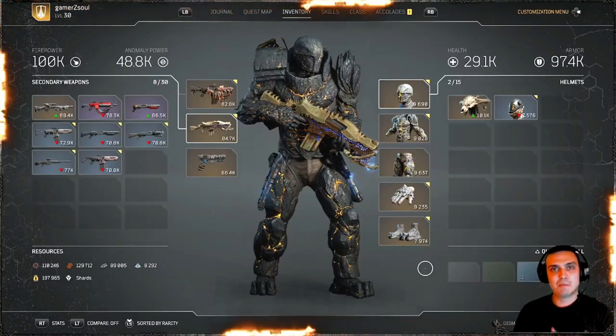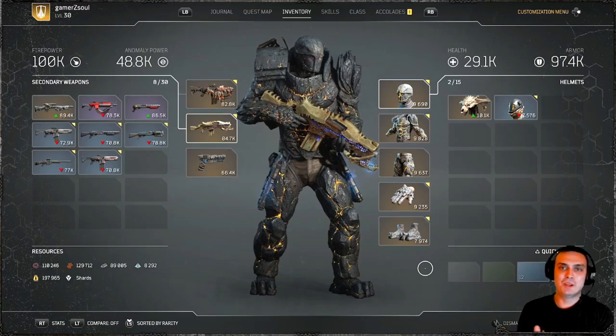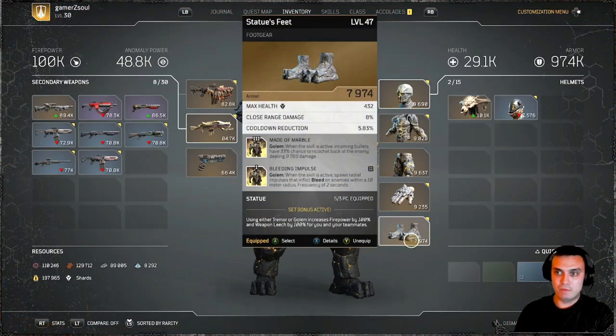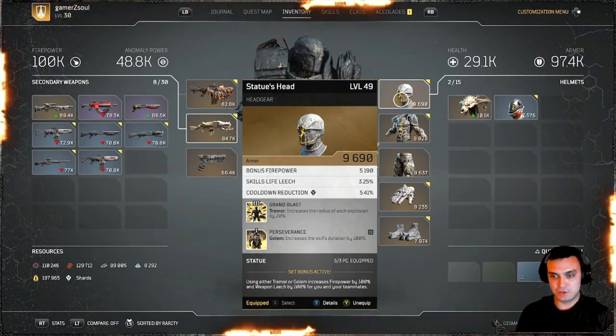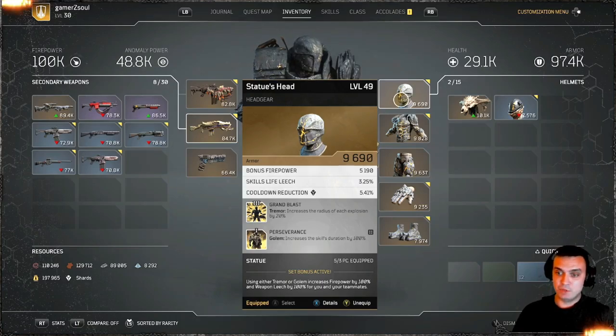Hey, what up Zclan and everybody else, how you doing? Welcome to my Outriders video. In this video I'd like to show you the entire set of the Statue armor — this is the armor you get for your Devastator class. I got all five pieces, but in order to benefit from the actual bonus set, which uses Tumor or Golem, increases firepower by 100% and weapon leech by 100% for you and your teammates, you need only three. Let's jump right into it.